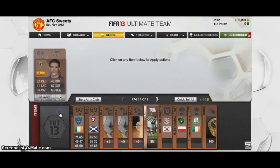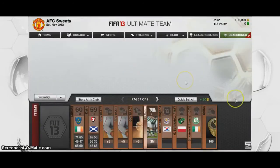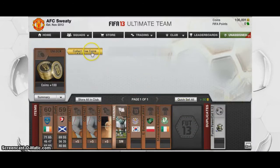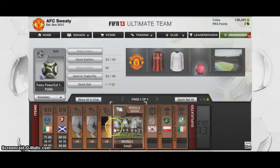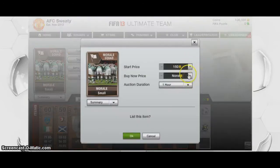What you'll find is from time to time you'll actually get a good player using this method. This guy would probably sell for 200 coins — not much pace, but he's Spanish, 64 rated. So we've got 100 coins back here.